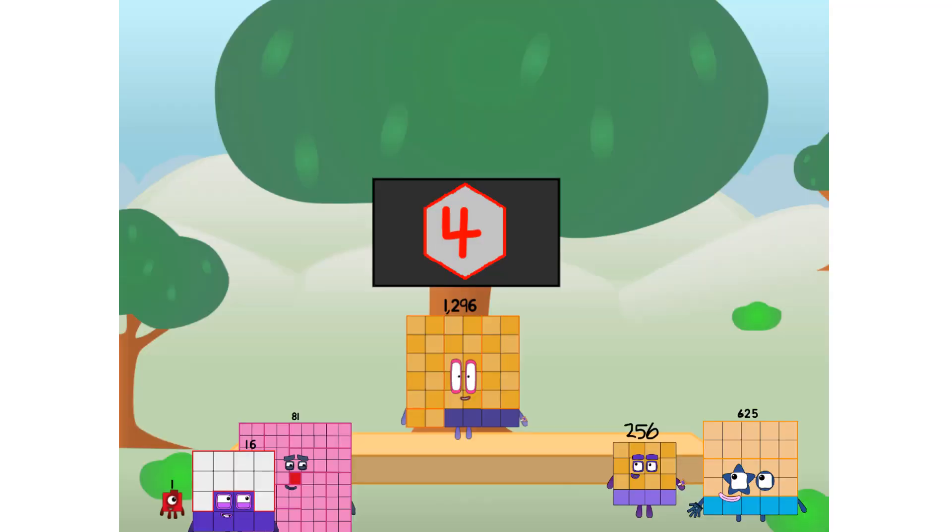Fellow fourth powers, ever since one of us fell from the sky, we have been bold explorers, discovering new lands, seeking out new friends, dealing with round things. I say it's time to tackle the ultimate round thing: the moon. Let's solve the puzzle of how to put a fourth power on the moon without using cube power or square power. The power of four only.